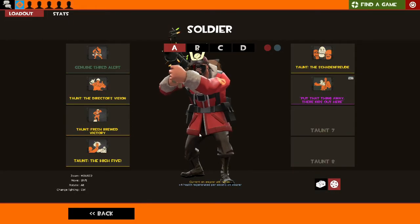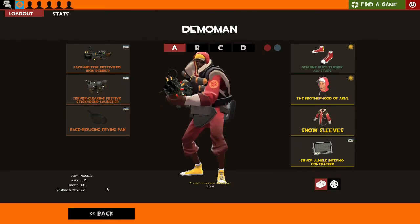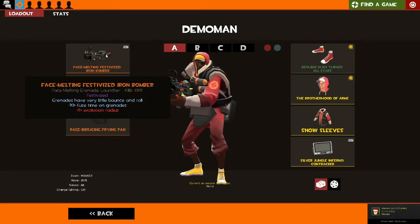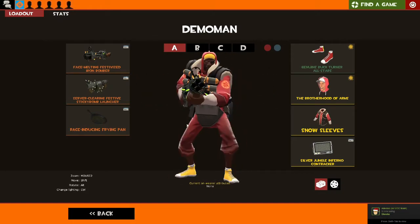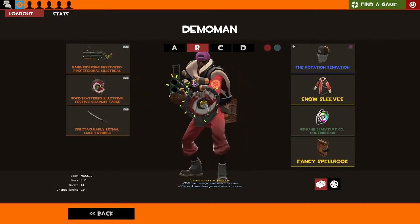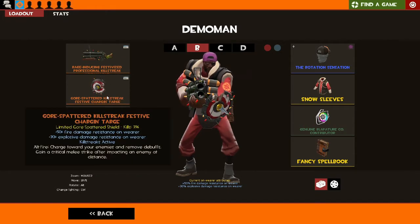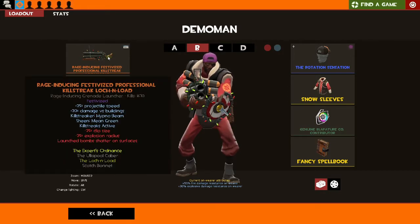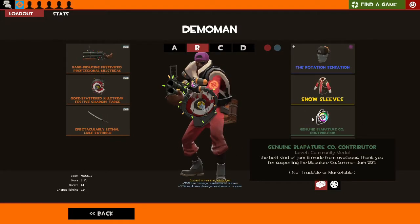I have some extras for the Soldier too — the Freshly Brewed Victory for him. Demoman is probably my favourite class at the moment. I run stock Iron Bomber, I love it. I kind of have a me-look going actually. My professional Lock-and-Load, which I occasionally use depending on how the game's going. Charging Targe if I don't feel like I need to spam the sentry out and can directly get it, and the Half-Zatoichi because I like it, and my Ullapool Caber.